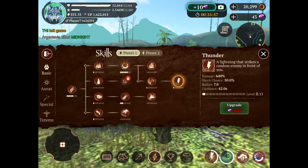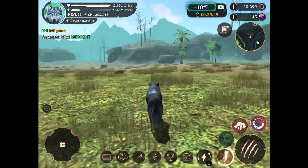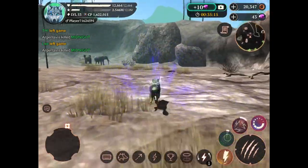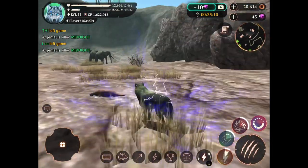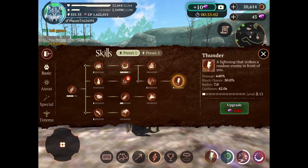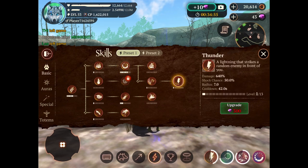Next up is thunder, which is a lightning that strikes a random enemy in front of you. So why is it called thunder? Anyways, without question — how about these little nuggets here? Whoa, that is dope. That is honestly dope. How much damage does this one deal? 600 — not bad, not bad at all. I just don't want to get rid of my life steal unless I can get this up to the same amount of damage.